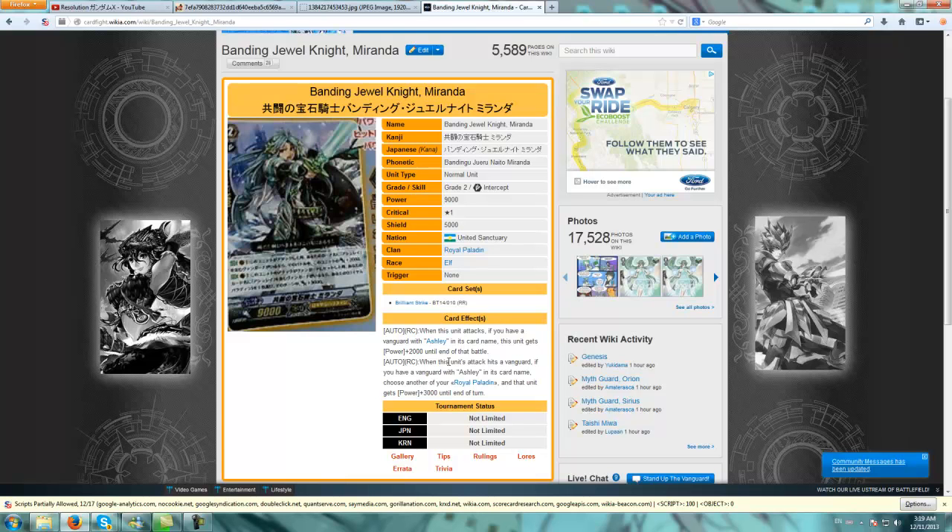Anyway, I'm doing another Jewel Knight, and I think this card is also very good. This unit is called Banding Jewel Knight Miranda. Her first effect is a guard effect only - when this unit attacks, if you have a Vanguard with Ashley in its card name, this unit gets power plus 2,000 until the end of that battle.